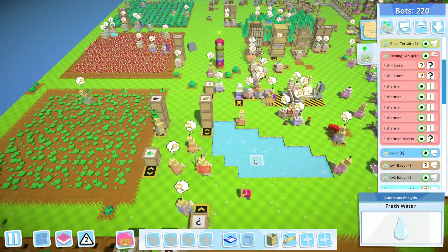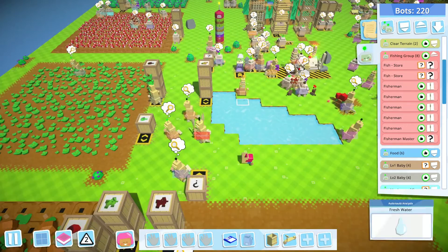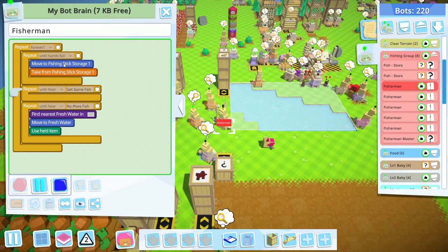Let me show you another use of the shout and listen commands. I have a few guys that are responsible for fishing in this area. They get the fishing stick and wait until they hear someone shouting 'get more fish'. At that point, they will keep fishing until someone shouts for them to stop. That's very simple.